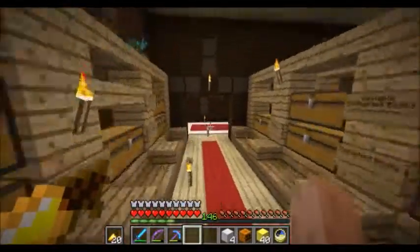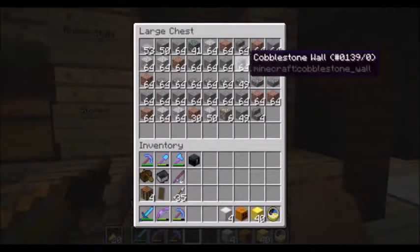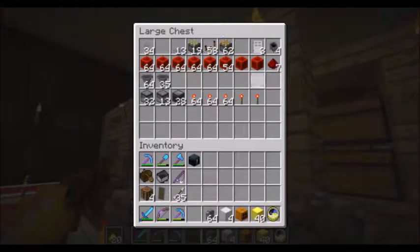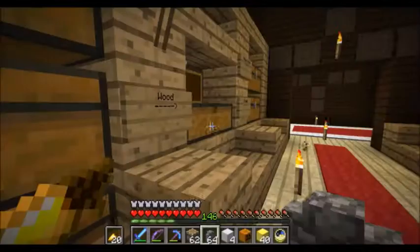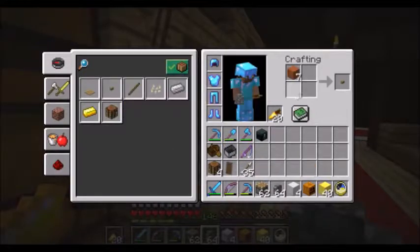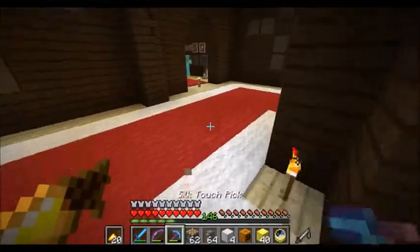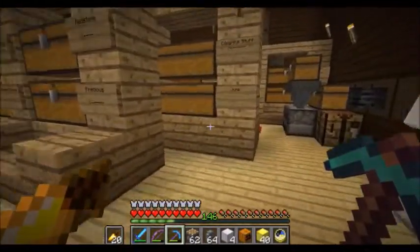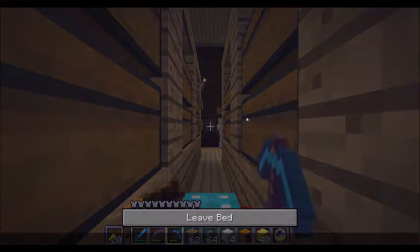I'm gonna trap him with some cobblestone walls. I should bring a couple pistons with me while I'm at it. And let me get some buttons. Alright, we're ready. It's probably overkill, but that's fine. He's gonna sleep the night away, and then off to the slime farm we go.